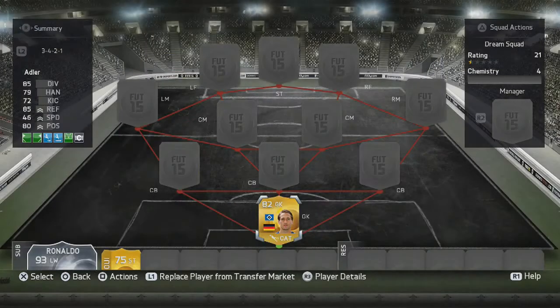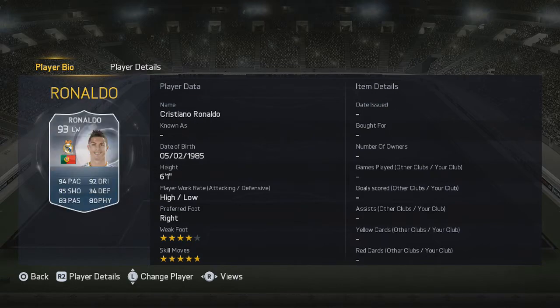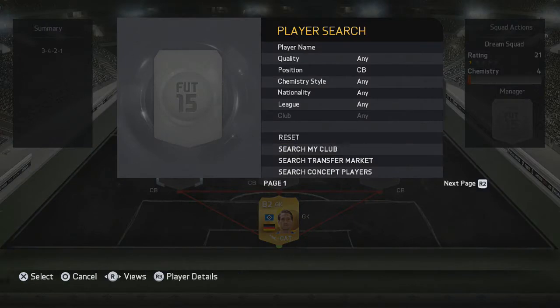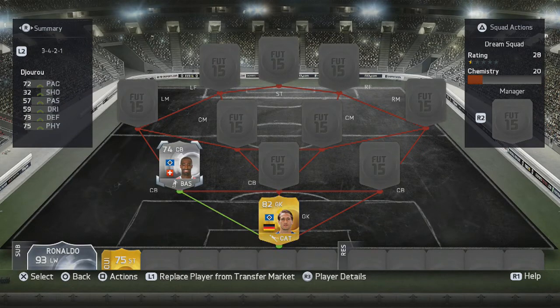In the goalkeeper position we have Rene Adler from Germany. He has really nice stats. You can also go with Diego Benaglia from Wolfsburg, Neuer, or any other German goalkeeper or any other goalkeeper from HSV.